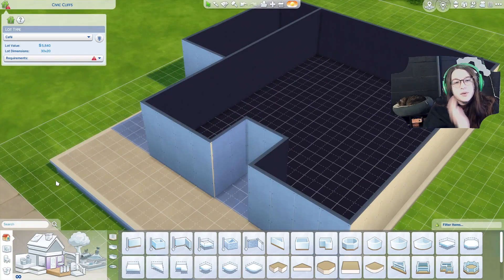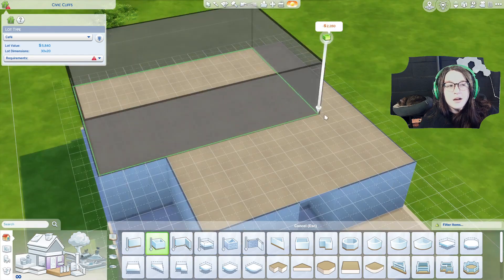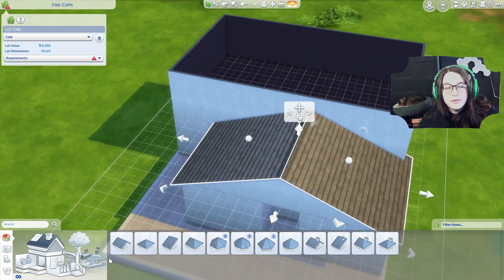You can put it anywhere. It's on the gallery — my gallery ID is the underscore Grimia. I built this on Twitch, so sometimes I pause to talk to chat. I'll link my Twitch down below if you want to catch me live.